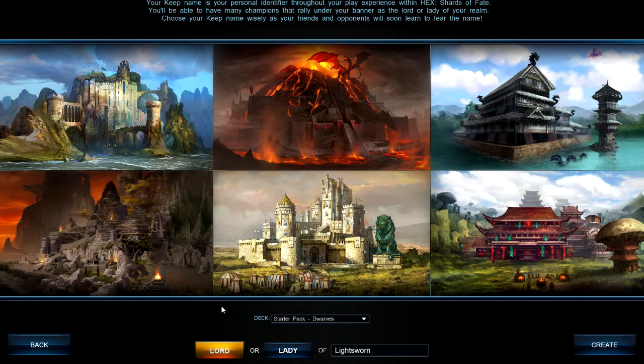Hello everybody, this is Water Elemental and this is the Hex Shards of Fate beta. We are in the closed beta and this is our opening screen. If you were in the alpha, they did a carbon copy of your login and all your name info, so all your login stuff is the same. If you just got your invite, follow the instructions very carefully and they'll walk you through it.